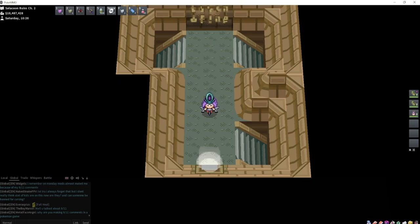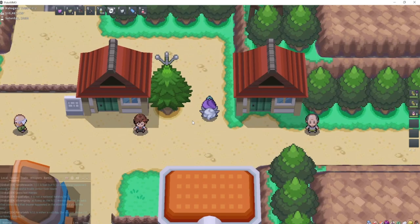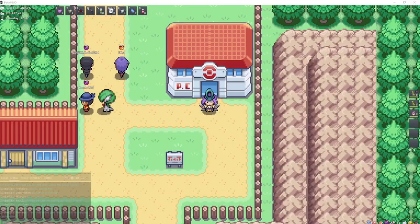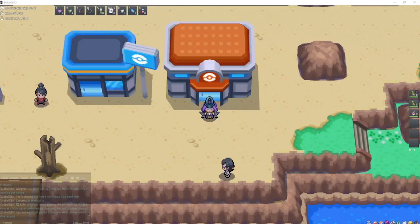Girafarig can be found on Route 43 in Johto, which is just north of Mahogany Town — you can also Horde Hunt for it. Pineco is a headbutting encounter; I would recommend headbutting all the trees in Noak Bark Town. The best spot to find Dunsparce is going to be Three Island in Kanto — go south through this cave and out the other side, you'll find Dunsparce. Gligar is a common encounter on Route 45 in Johto, right down here in this grass.